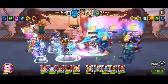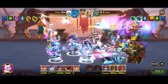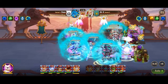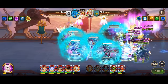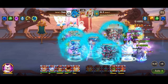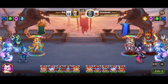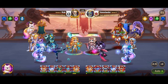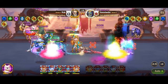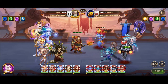Pairing Helios with heroes like Aurora, Nebula, and Orion further amplifies this already formidable damage output, ensuring that battles are swiftly concluded under the relentless assault of this devastating trio. In conclusion, the synergy between Helios and Merlin is a testament to the power of collaboration on the battlefield. Together, they form an unstoppable force. As heroes of Dominion, true strength lies not only in our individual abilities but in our ability to work together towards a common goal. With unity and determination, we can overcome any obstacle and emerge victorious — for the glory of Dominion awaits those who dare to seize it.